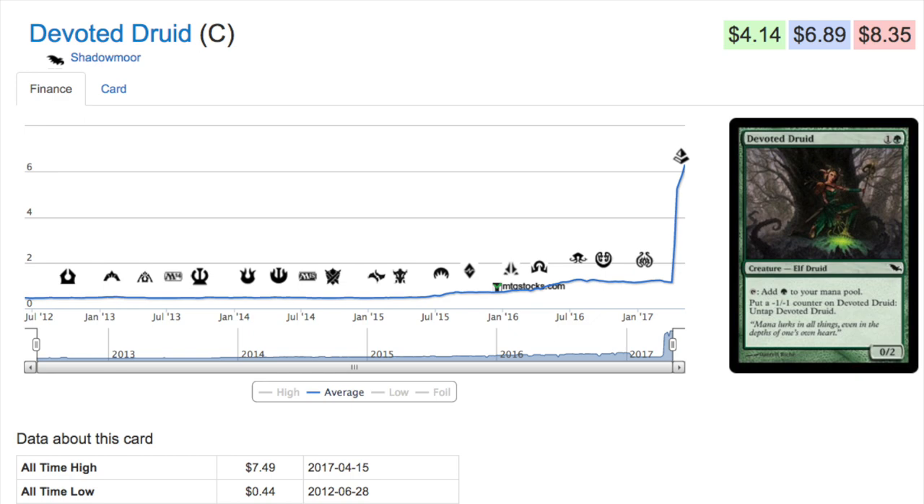Luckily I didn't sell my bulk, because that would have been terrible. Six copies at seven dollars is $42, and there's no way I'd get $42 out of an entire collection sold as bulk. We're talking about maybe four dollars per thousand — so even 10,000 bulk cards is only $40. In this case, you just hold on to your bulk and hope something good happens. That is my philosophy when dealing with Magic cards — you never know. Even Aladdin's Ring from Arabian Nights, such a crappy card, has gone up in price.